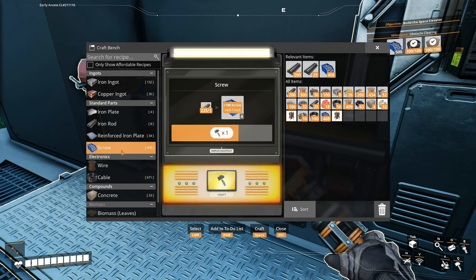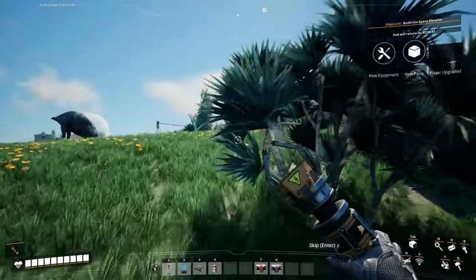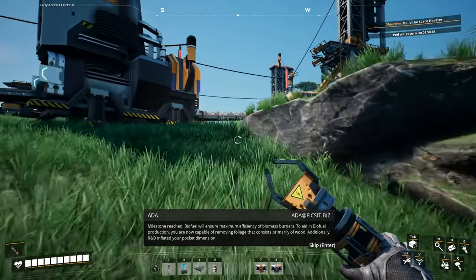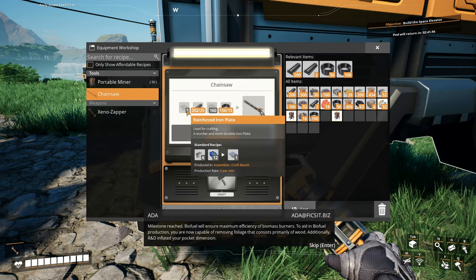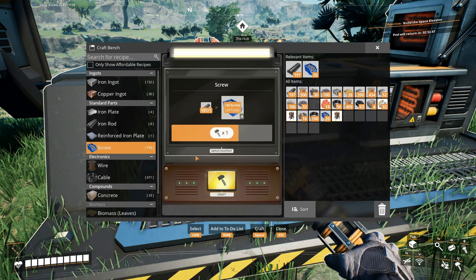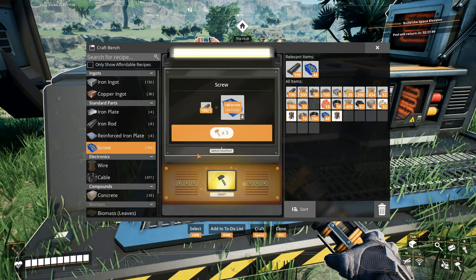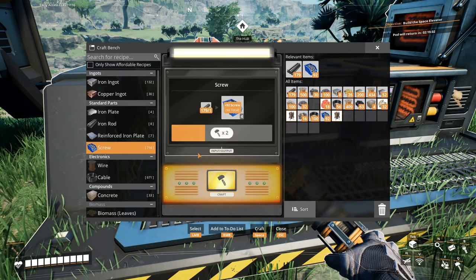This will potentially be the fastest chainsaw I've ever gotten. In my last playthrough I went for logistics first, then foundations, then chainsaw — I was devoting resources to foundations even though I didn't really need them. What I need right now is lots of power. Milestone reached! Biofuel will ensure maximum efficiency of biomass burners. We are now capable of removing foliage — chainsaw! But it needs reinforced iron plates and screws.